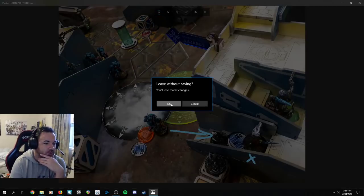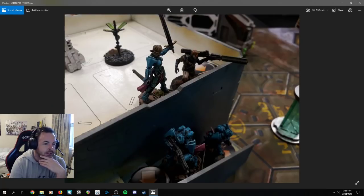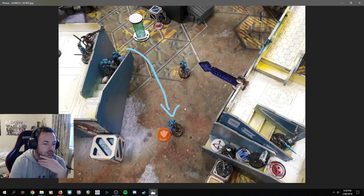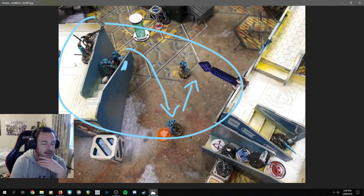Still having two or three orders left, I decided to move the doctor over, revive the knight with the doctor ability, pull back, and reform the link team with the boarding shotgun knight as link leader on the stairwell — giving me a full five-knight link team. If he activates this link team in any way, he's going to get shot by everybody. The knight is on the stairway and will have another boarding shotgun hitting straight away.